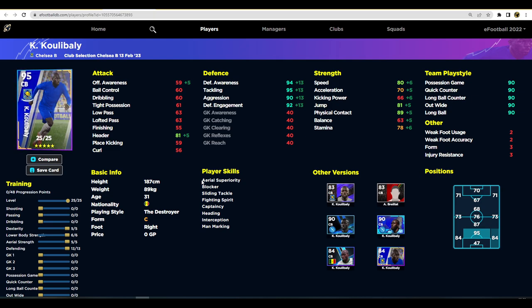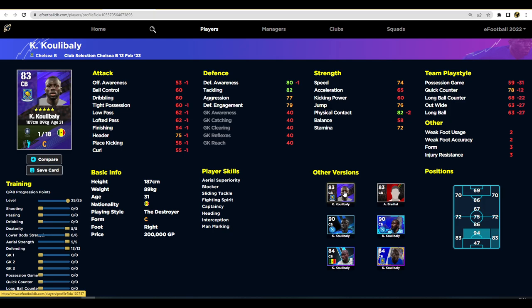We've pumped 13 into defending to get his defensive awareness up to 94, tackle to 95, aggression to 90, and defensive engagement to 92. Yes, it's a bit overkill — you could take some away and pump into aerial strength — but I honestly think maxing defensive stats is the best approach. Koulibaly is one of the easiest center backs to defend with. His standard version also goes to 18 levels and is a monster too.